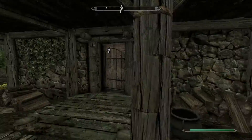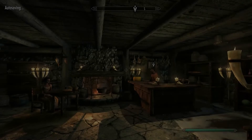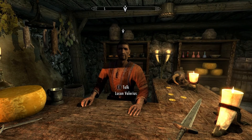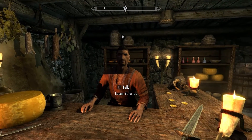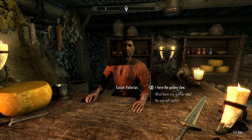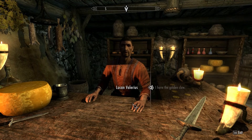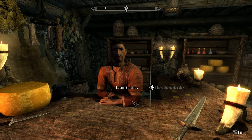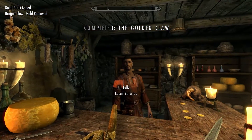New to Riverwood? No, I'm not new to Riverwood. I got your golden claw back! The sooner you find the claw, the sooner our lives can get back to normal. You're back from Bleak Falls — did you find anything? Yeah, I did. Here, take it. Ha! There it is! Strange, it seems smaller than I remember. I'll never forget this. You've done a great thing for me and my sister.